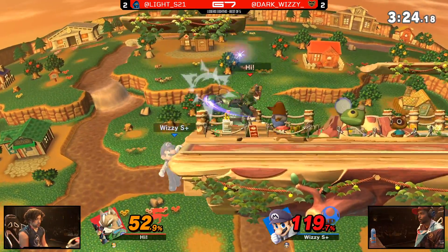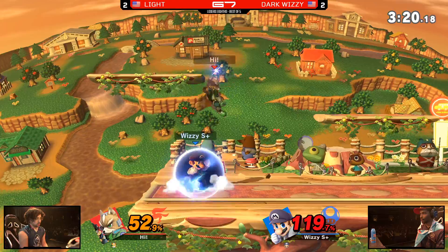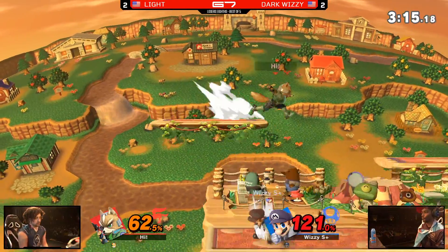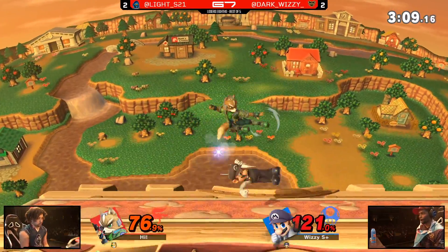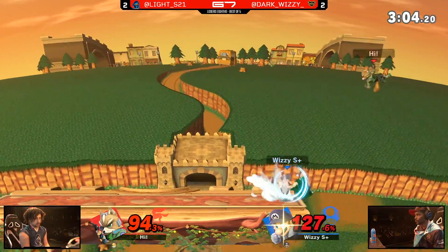I thought that was going to be the end. We're going to jump — and I like the jump because the platform's there, but you have to land safely. Gets the down air but can't follow up. He's off-stage — so scary. This is Fox McCloud — he can definitely get edge guarded. He wants to land on the platform but mixes it up and goes to center instead. He misses the up smash — what's the recovery option this time, Light?